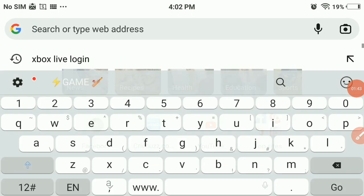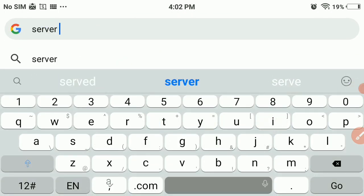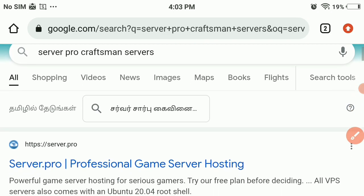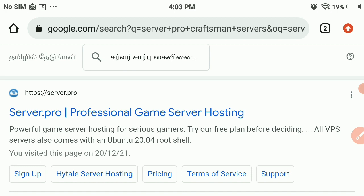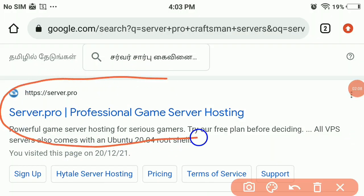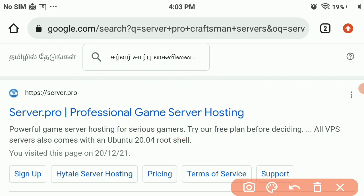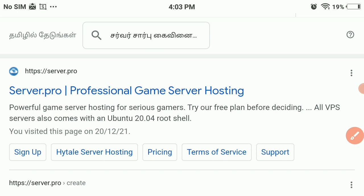Now you just need to go and search for 'Server Pro for Craftsman servers.' Using this we can literally make our own server. You just need to click on the first link, which is server.pro — professional game server hosting. This is a great way to make our server.